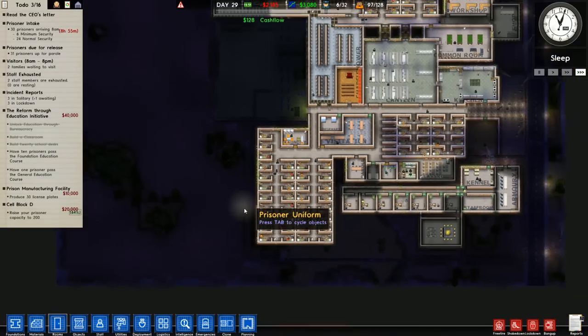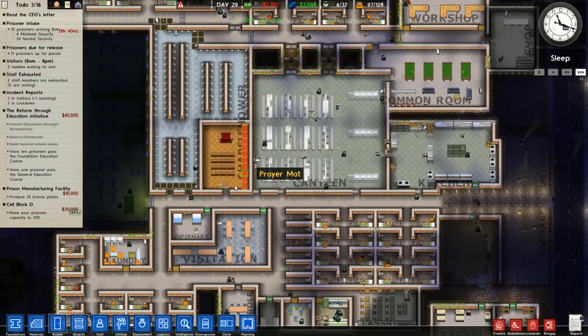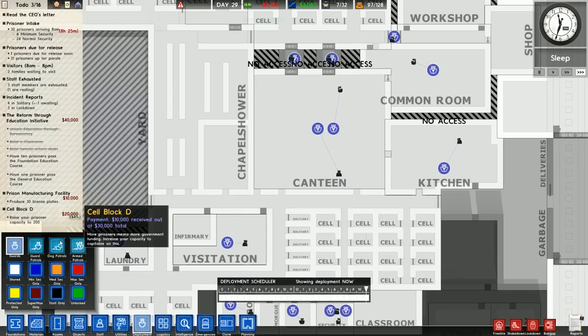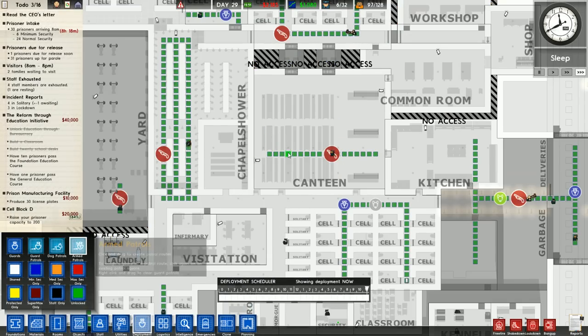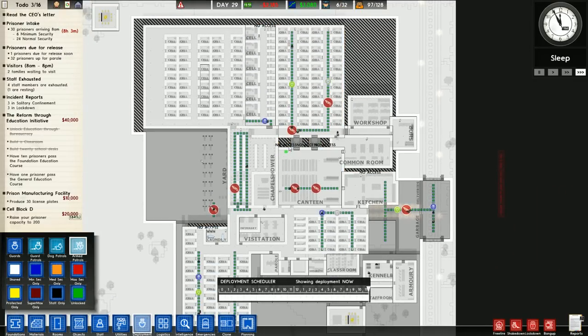We could actually take in 30 prisoners tomorrow, and we need the money. This will be probably the most prisoners I've ever taken in in a single day in Prison Architect. We barely have enough guards to even process them probably, but we're gonna give it a shot. If you're living in this cell block, it's like nice down here. The canteen is pandemonium every single day.